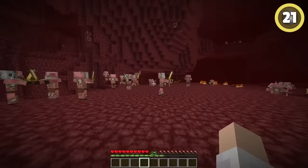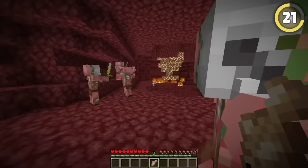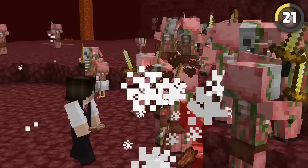Everyone knows if you hit a zombie piglin in a swarm, it's not going to be a fun time. However, if you manage to one-shot that same zombie piglin with an overpowered weapon, all of the piglins will get confused and stop targeting you, allowing you to finish them off one by one.